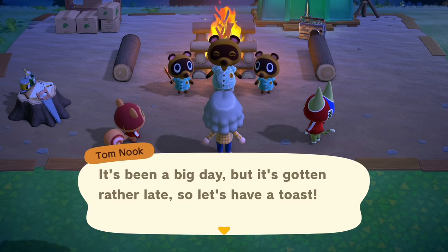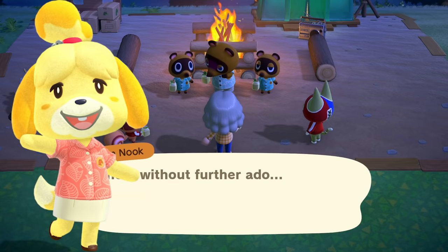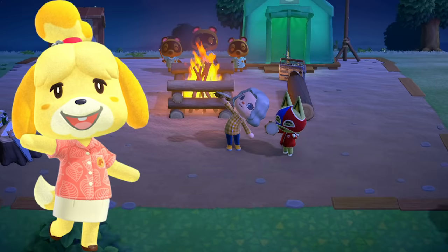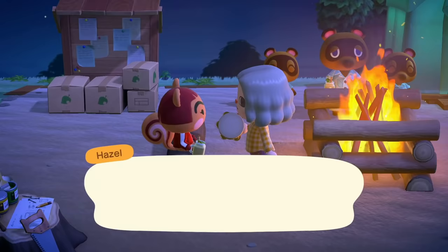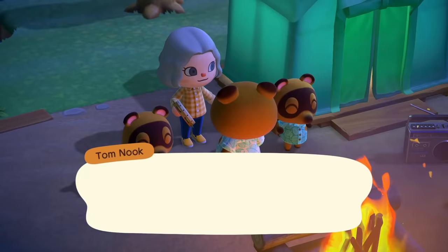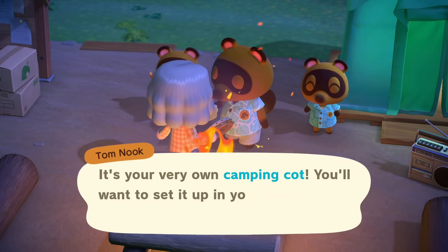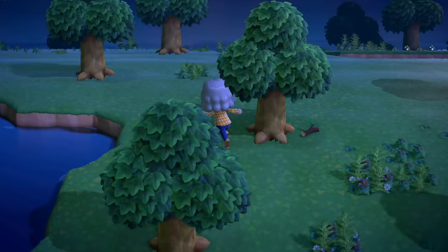A smaller goal you can look at is unlocking the Resident Services building, because you need Isabelle in order to unlock island evaluations. You need a three-star island for K.K. Slider to come visit, and you can't unlock the evaluation system until you have Isabelle in the Resident Services building. I'll also be borrowing items and bells from my other Animal Crossing islands to make this process go faster. The first steps are to build your tent and talk to Tom Nook periodically to progress the tutorial. Once you name your island, get your cot from Tom Nook, go to sleep in your tent, and wake up the next day.